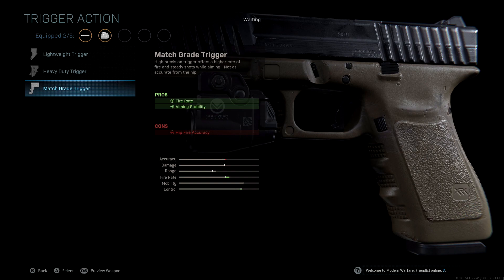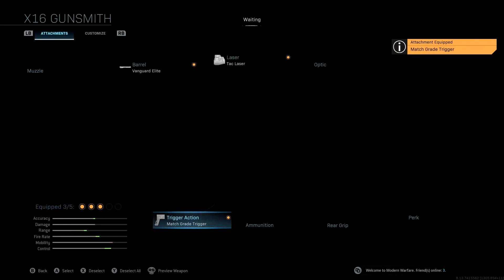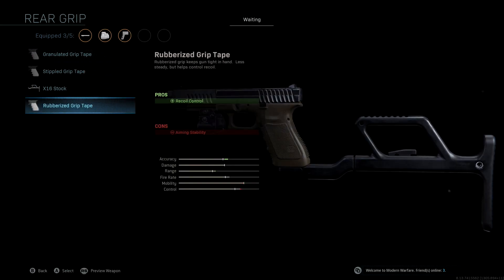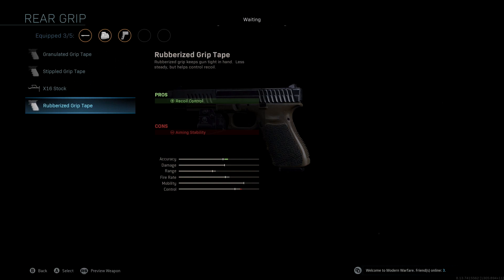We're not using any extra ammunition — we don't really need it with the X16. The rear grip we're using is Rubberized Grip Tape, which helps improve our accuracy even more. We get recoil control with this, so we get a massive boost to accuracy. We do lose a little bit of control here, but in the long run we actually have a pretty major control boost overall, so it's not that big of a deal.